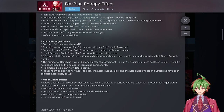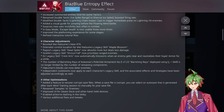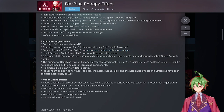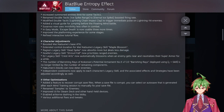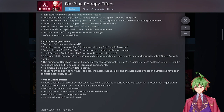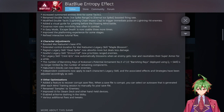Natsume's legacy skill was also buffed by extending the duration of it, so it deals more damage total. Rugna's legacy skill has kind of been nerfed but maybe buffed — it now absorbs more health but deals less damage, so it's more safe to use and you don't lose as much health. Yone's legacy skill Droughtfall now prioritizes targeting training enemies, and Crest Arcs now automatically blossoms when an enemy gets near and neutralizes their super armor for a while — just a fine buff.